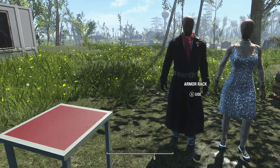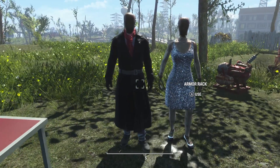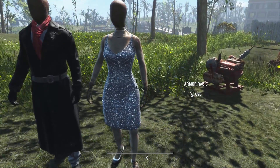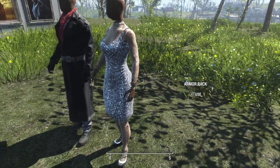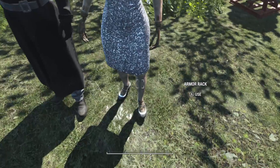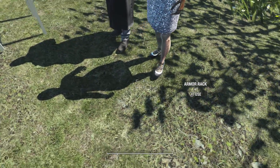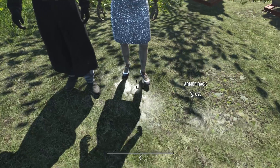The last two things we get are some new outfits. We have a cool Silver Shroud outfit and a silver dress — both pretty neat looking, I think. And look at the shoes. Isn't that cool?